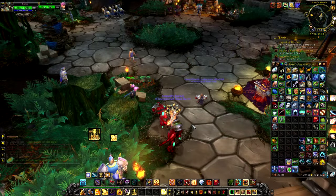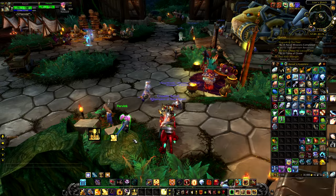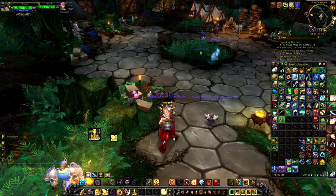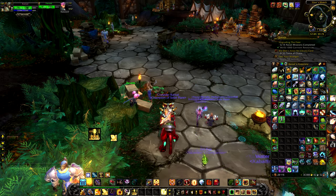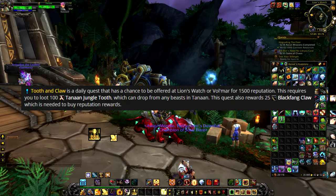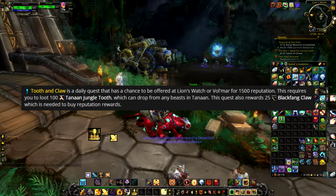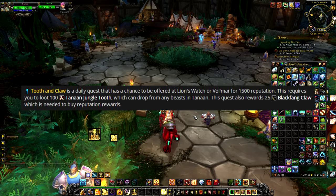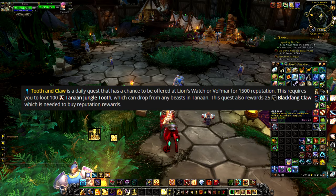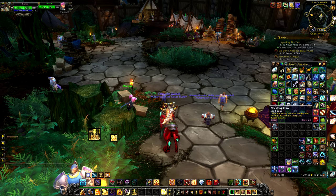There's one final way to get reputation with the Saberstalkers: a gnome called Parvink standing on top of a tree stump. Not daily, but she occasionally offers a quest called Tooth and Claw which requires you to gather 100 teeth from creatures in Tanaan Jungle, giving you 1500 reputation with the Saberstalkers. Once you hand in that quest you also receive 25 Blackfang Claws, so it's worth doing when it spawns.